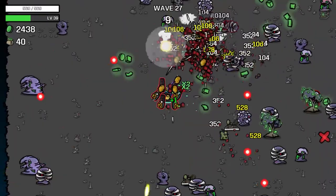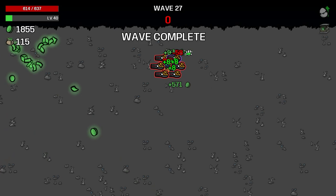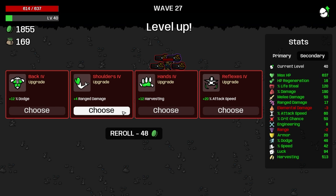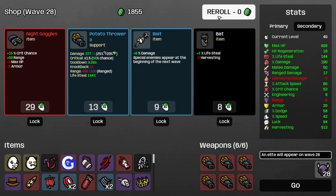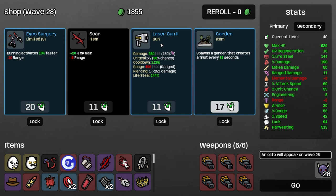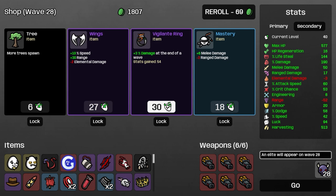Wonder how far this build can go now. We have a single anvil giving us stuff. I'll go and take an alien tongue, take 12% dodge here. Let's do a tentacle and a garden. Another baby with a beard is pretty good. Another vigilante ring — insane. More trees are good. Wings is obviously good.